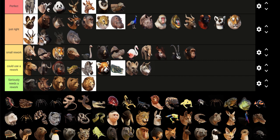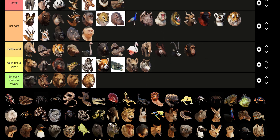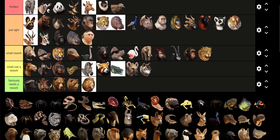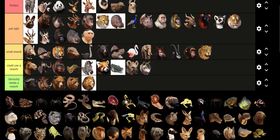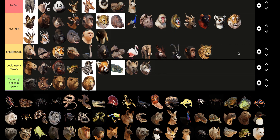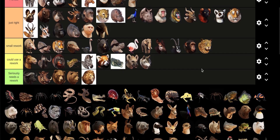Thomson's Gazelle is pretty much identical to the Springbok, so I'll put it in the same category. Capuchin — Jaguar could use a small rework, a little. Llama has already gotten one, and because someone who follows me really likes llamas, I'll put them in Perfect. Anteater's good. I've used llamas a few times; I think they're pretty cool. It would be cool if guests could feed them.